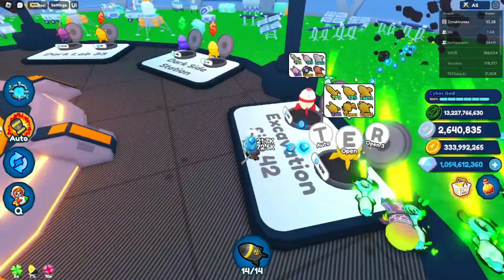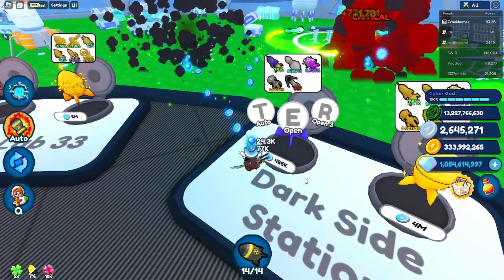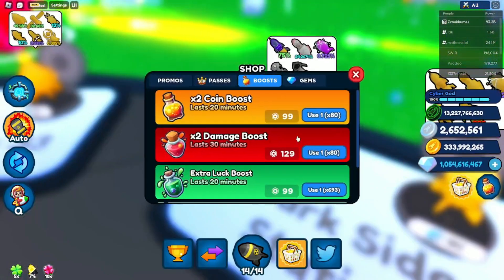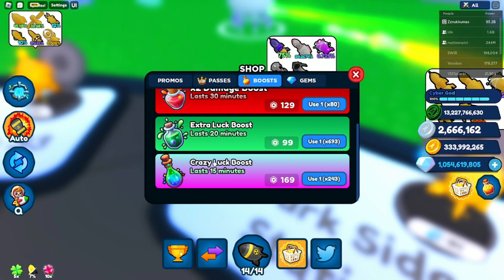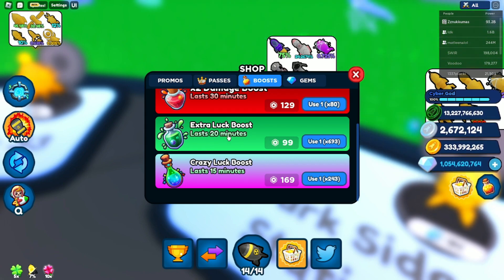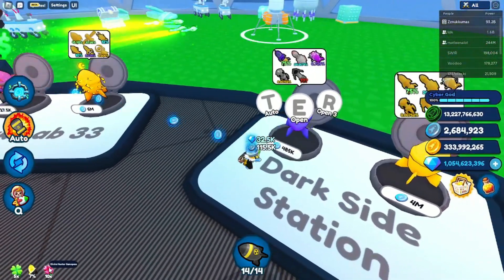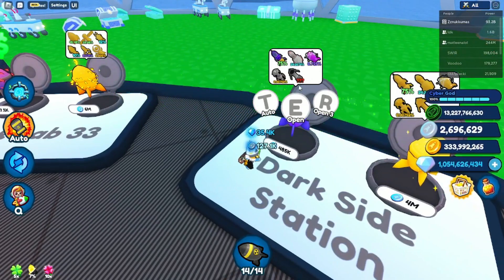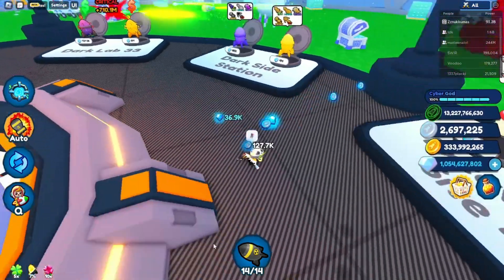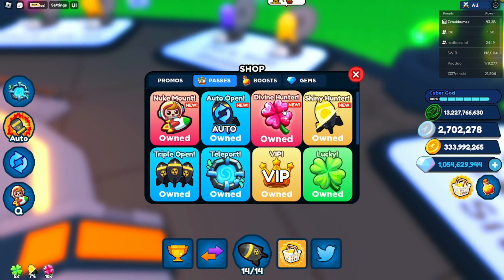The next one is divine hunter. There is a divine somewhere on the decks like this one. I also recommend you use this when hatching — there's an extra lag boost and a great like boost. The divine hunter game pass gives you 10 times the chance of getting a divine from the deck. It costs a lot of Robux but it's worth it.